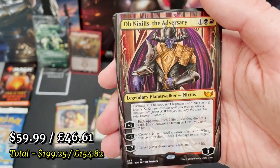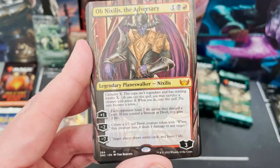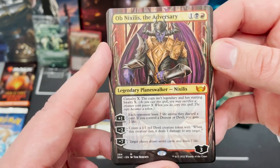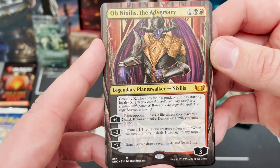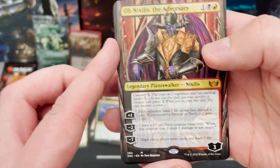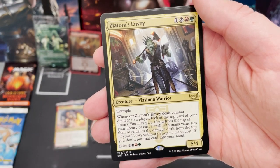Oh! If I'd have waited one more pack — we've got Ob Nixilis the Adversary in borderless! Oh my god. Normal Ob Nixilis is about 30 dollars so this borderless has got to be at least 32. The ability: target player draws seven cards and loses seven life — that is so good! And it's a double rare pack — this really is the pack of the box.